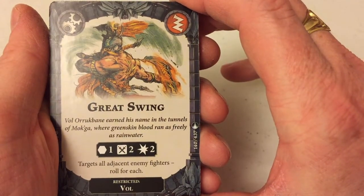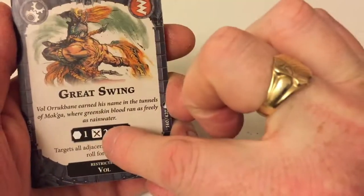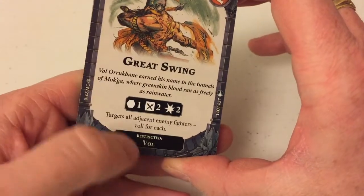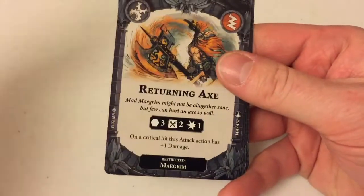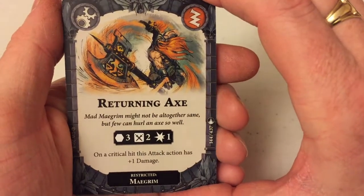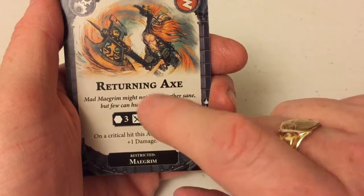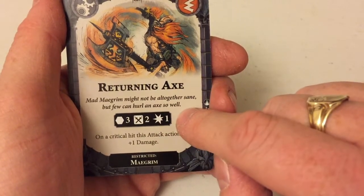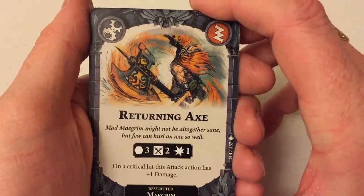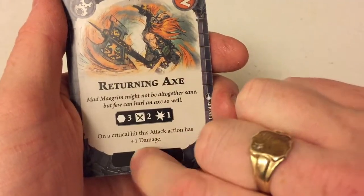Great Swing — you get slightly lower accuracy, but Vol switches to swords and attacks everybody — just going crazy, swinging those axes everywhere. And this one is very cool — that is a range three attack. OK, it's got a low damage output, but if you're sitting on an objective and you don't want to come off that objective, chucking your axe at people is a great thing to do. And on a critical hit it does extra damage. Range is good, especially with people who are moving as slowly as these Dwardian.